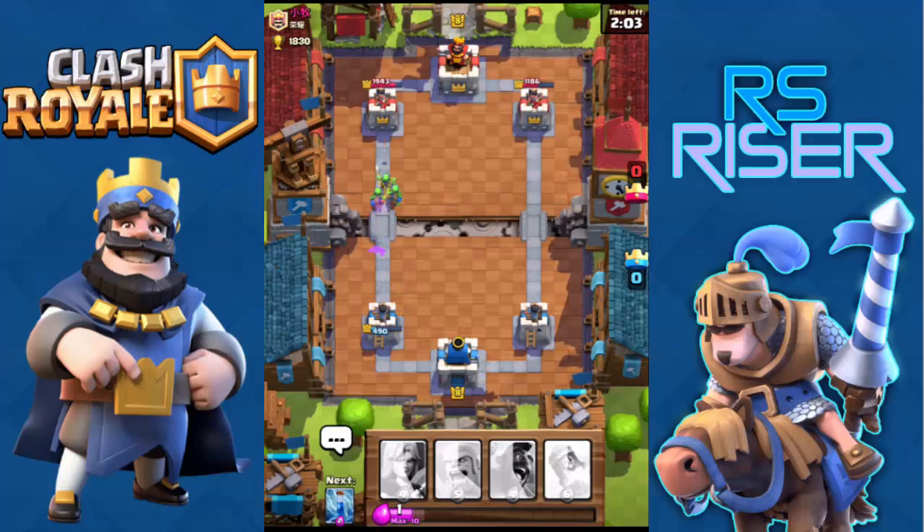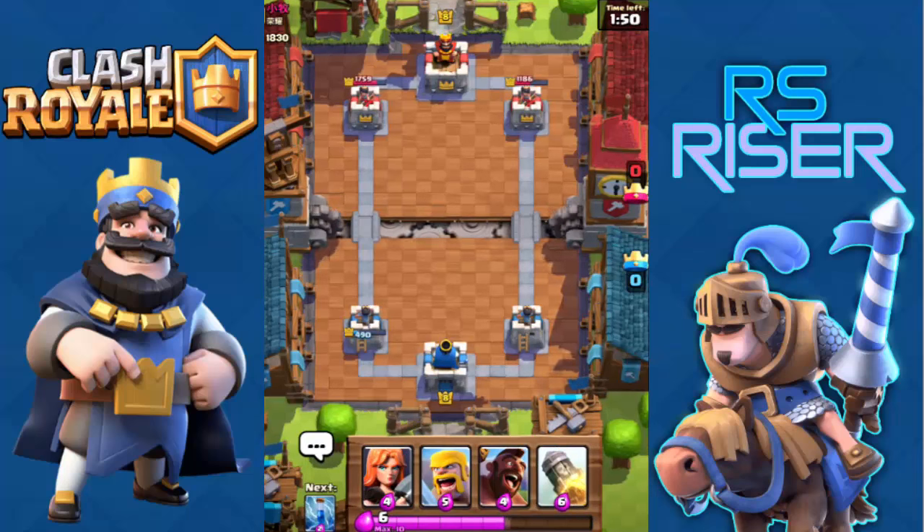I just got annihilated by those Spear Goblins, the Musketeer, and the Witch. As you can see, I only have 490 XP left on my left tower. Now I'll be putting my barbarians on the left lane along with the Hog Rider, keeping my Zap ready in case he drops minions.